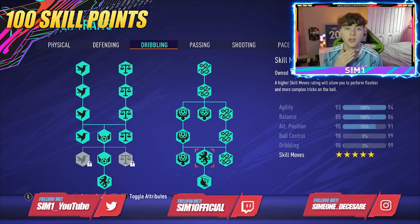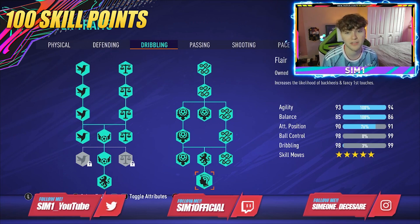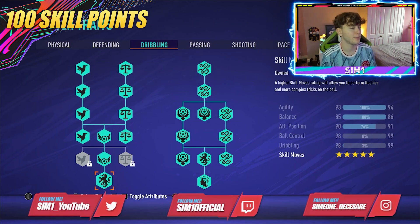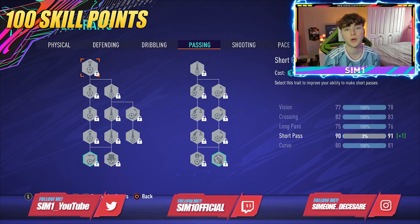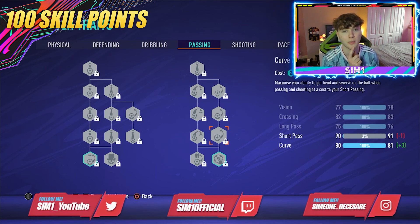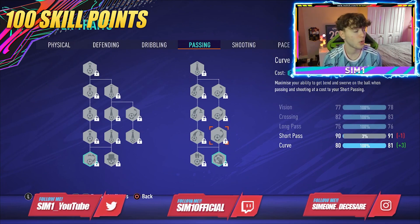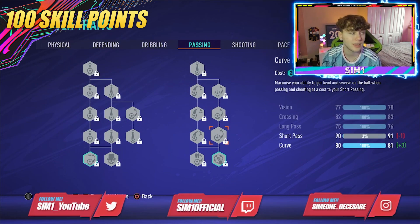If you don't want Flare you can put those points elsewhere — maybe into stamina or passing. For passing on this build, I haven't upgraded it, but I'll note again: for those who want better finesse shots and shooting, upgrade Curve Advanced Focus. It improves both shooting and passing curve and gives more swerve. For this build I've maximized pace instead of curve, which you'll see shortly.